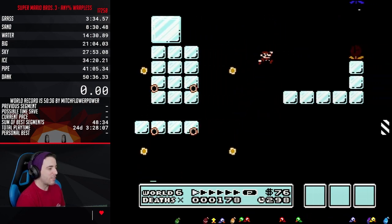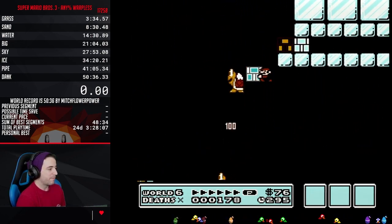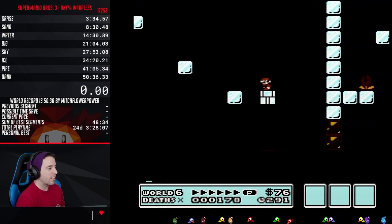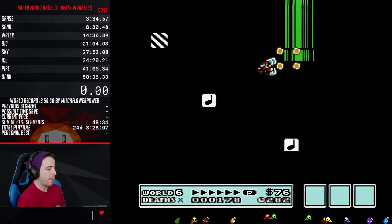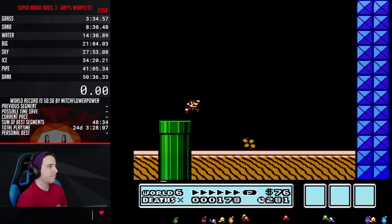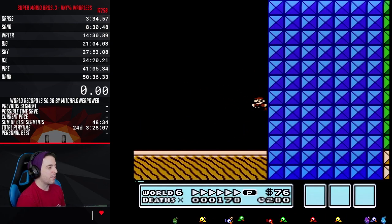Lakitus work kind of like boomerangs — he'll go left and then he'll speed up to the right. Nice, we made it. They speed up depending on the distance and stuff — it's really weird how they work.